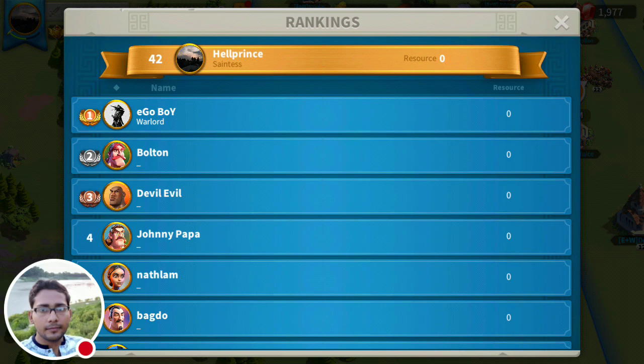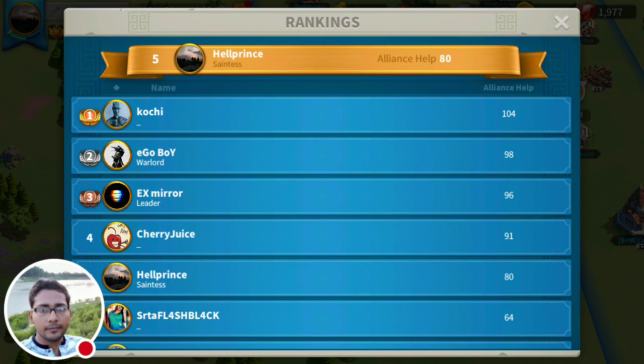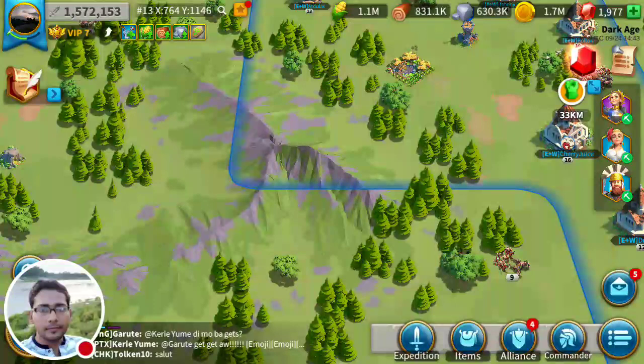If some of your members are running out of resources and you have plenty, you can send some to them, but you have to pay a certain tax. You can reduce the tax amount by upgrading the trading post. Our friend Kochi came from another alliance in our kingdom. We've had lots of fights, and our alliance territory has been destroyed three times. Right now we're running this portion of territory.